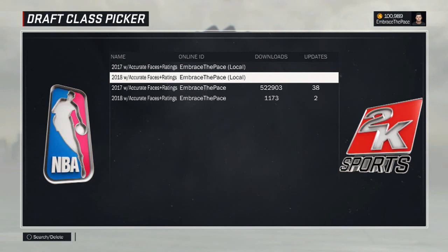You can import them at any point in the season. If you don't know how to do that, I made a tutorial — I'll link that in the description and you guys can check that out. If you're already in the middle of your second season and you've already imported another draft class, all you have to do is import this one and it'll just override the other one. Go check out that tutorial if that applies to you.